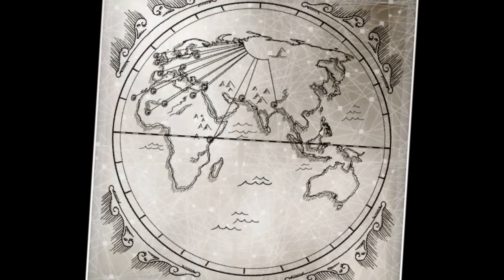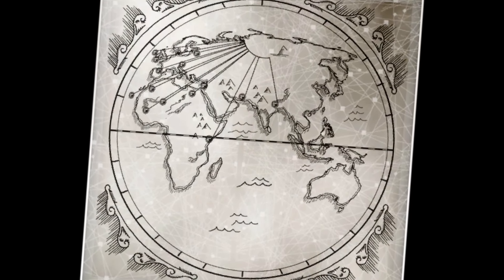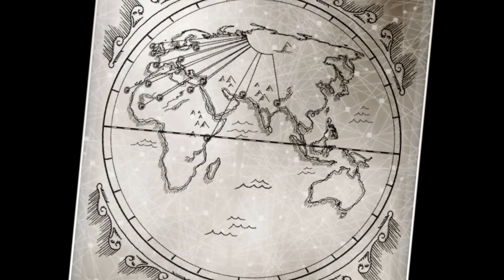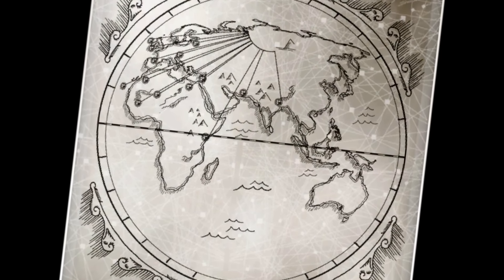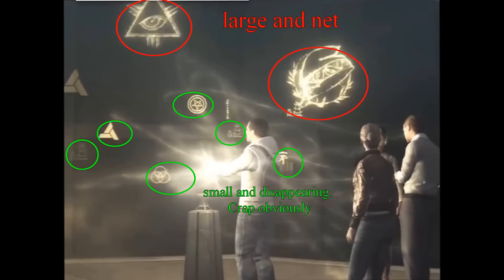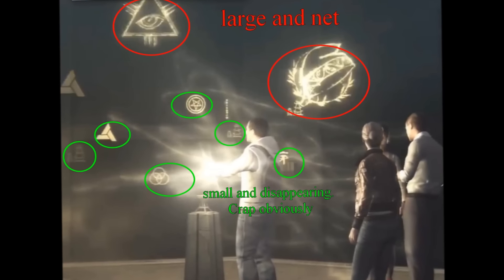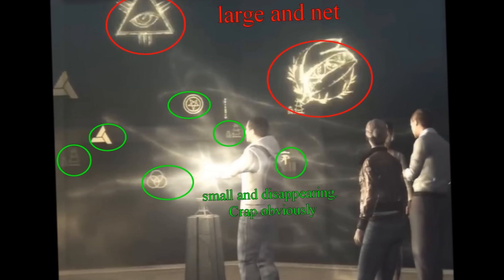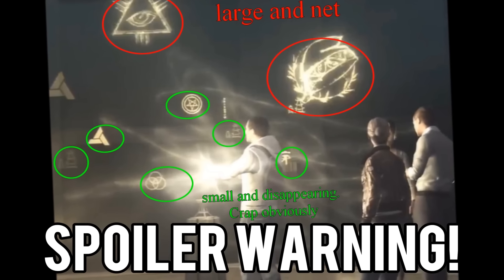The next hint is the map of the Codex of Altair indicating a place in Cairo where a piece of Eden or a temple can be found. Like the temple in Black Flag and in Chronicles India, we could be seeing another one of those in a future Assassin's Creed game — one of them conveniently located in Cairo, Egypt.